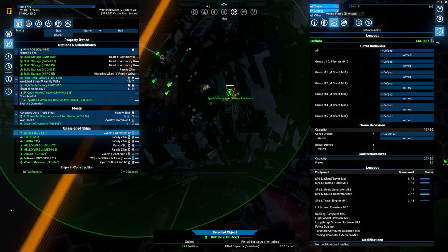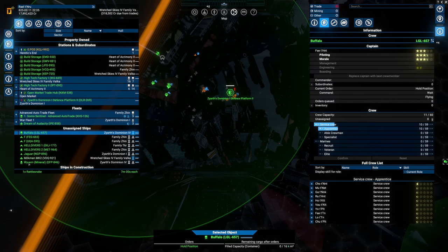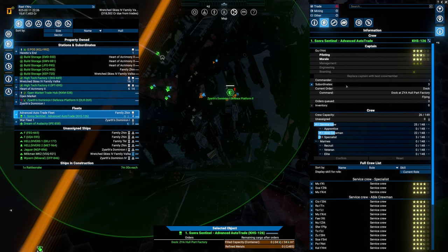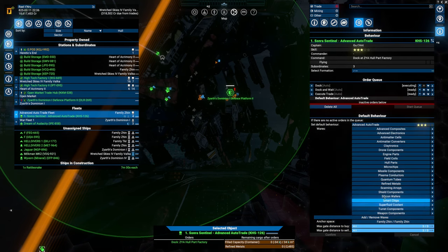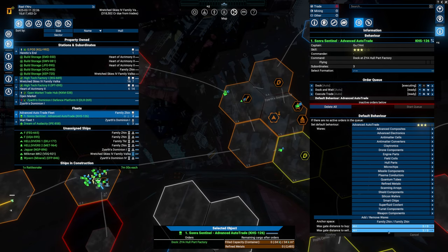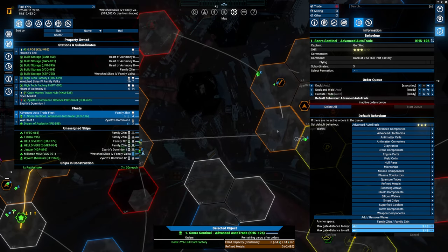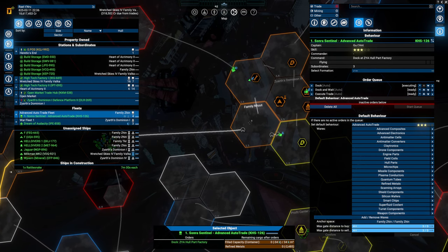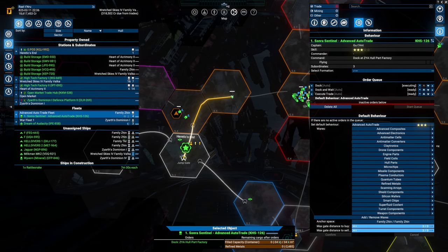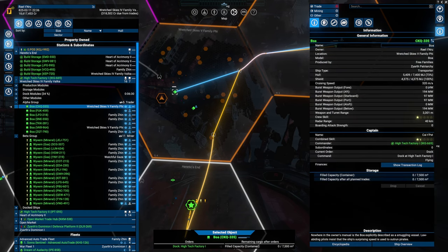I also got the Buffalo and we transported the captain we got from the Wyvern over to this one. He is now going to be doing mimicking commander behavior on the Alpha. This is fun - hopefully it will make us a lot of money. The Family Zin is over there, that means three jumps, so they are actually able to supply up to my POS. What's this Boa doing and why are you damaged?